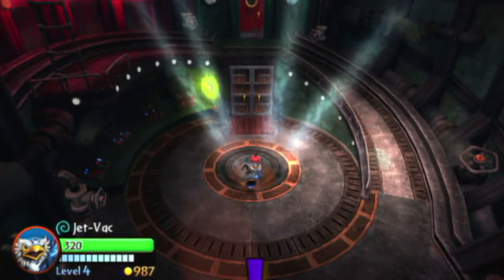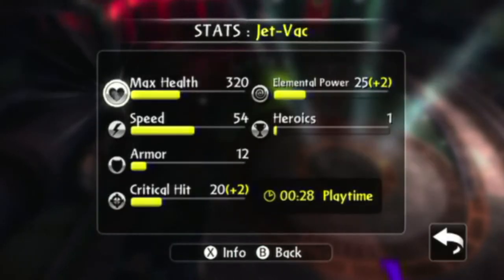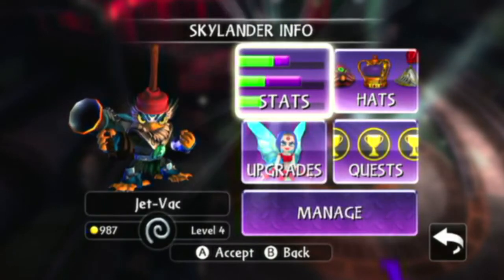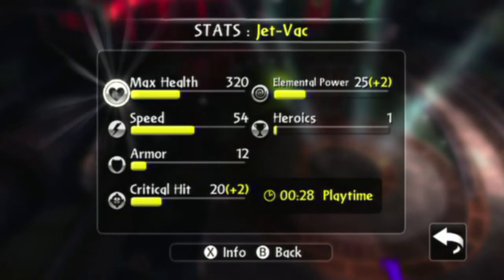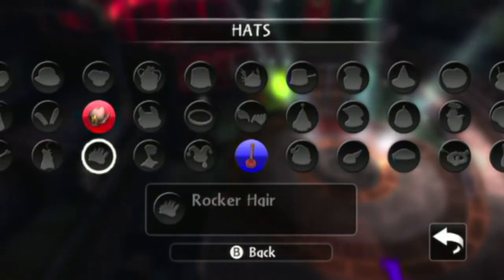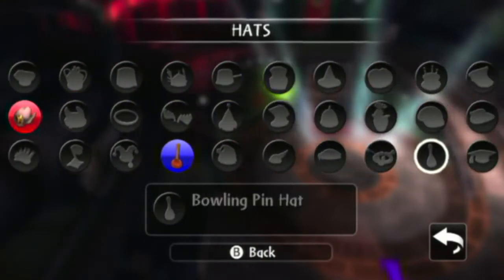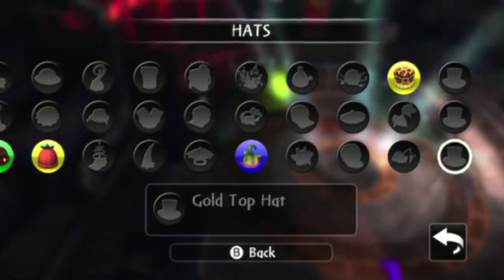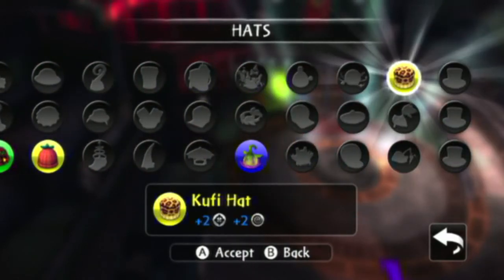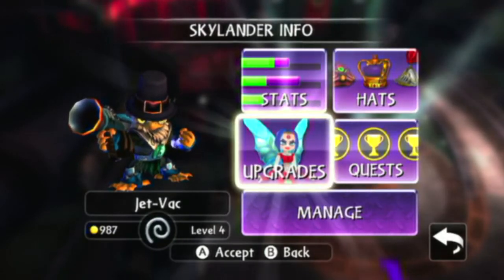You can see their stats, hats, and other things like that. You can also see all this information on the Wii U gamepad — here you have its max health, elemental power, speed, armor, critical hit, and play time that you've used with them. Here are all the hats that you can get — different crazy hats with different powers, like increasing their element power or their shield. You can also do quick upgrades, just as you see with Jet Vak.